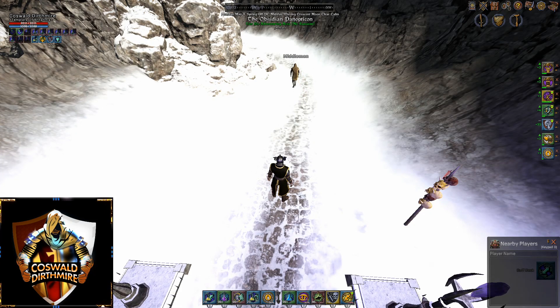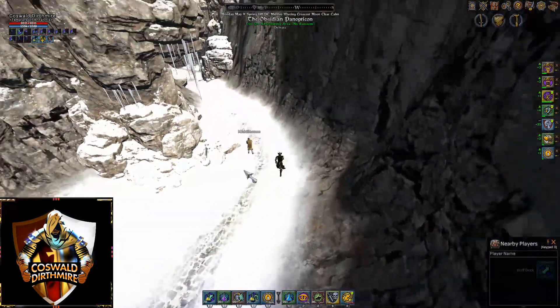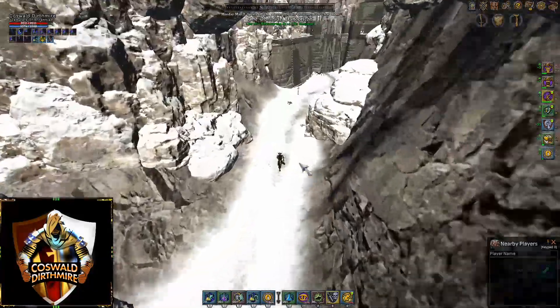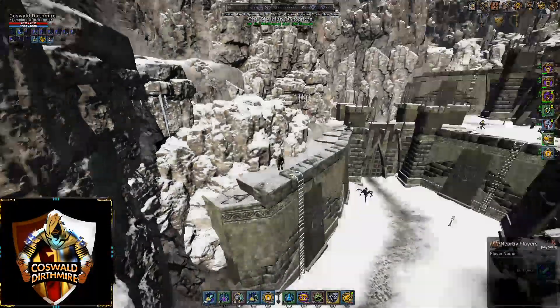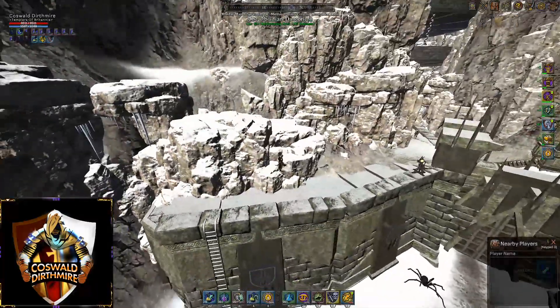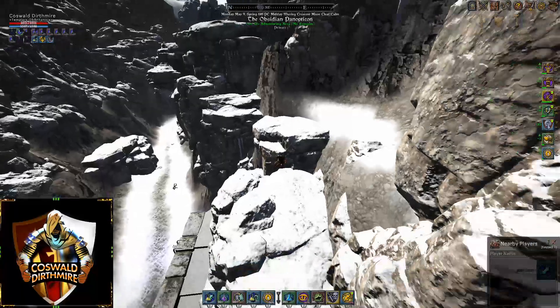We're here in the Obsidian Panopticon, which is a great zone. One of the coolest parts is the wealth of polar and lupine destroyers they have up top. The quickest way to get up there is to port into the north entrance — it's right behind us. Run past the middle man, who's the quest giver for the daily quest here, and ahead on the left there's a ladder to get up to the top of the wall. Get up there, jump up on top of the rocks, and we're going to the left.